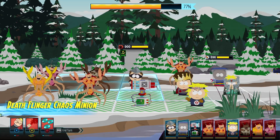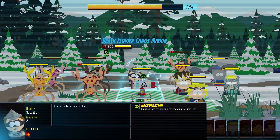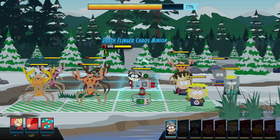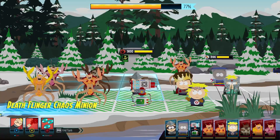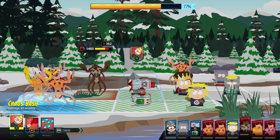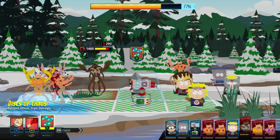Instead of a Chaos Mexican, it's now a Chaos Kid. I named him Deathslinger Chaos Minion, and he has three powers instead of just one. The first is a normal melee power like before, and now there's also a burning power and a ranged power.